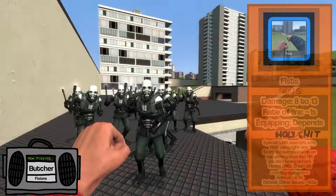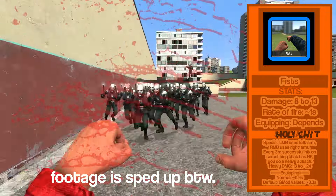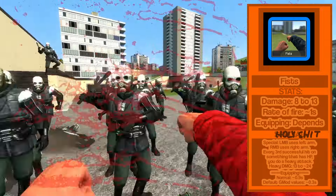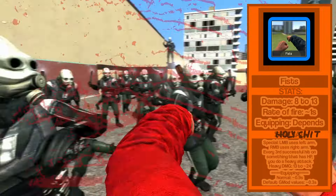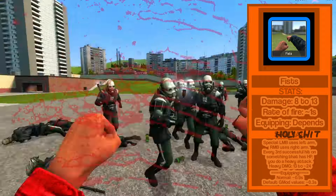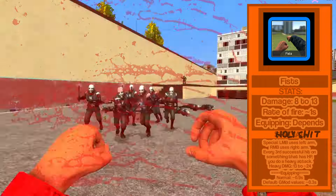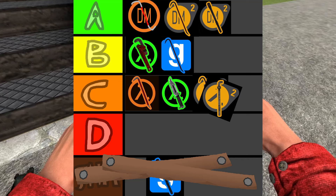The other great melee in GMOD, compared to anything else there, is the fists. They deal randomized damage ranging from 8 to 13 — lower than both the crowbar and the stun stick. The swing time is also very slow, similar to the stun stick. But as a saving grace, every third successful hit in a row on something with HP, they do a heavy uppercut attack dealing 13 to 24 damage — still lower than the other melees. You can also choose which arm to swing by clicking your mouse accordingly. D tier anyway.